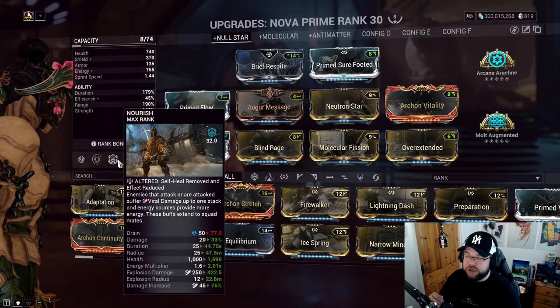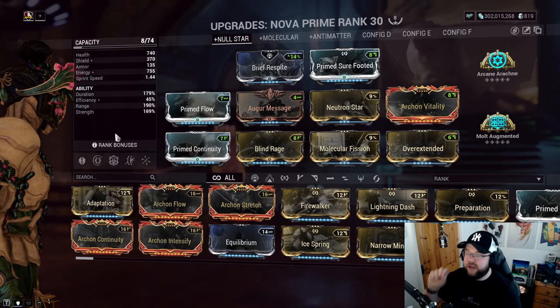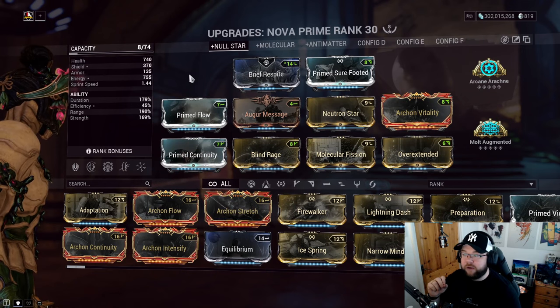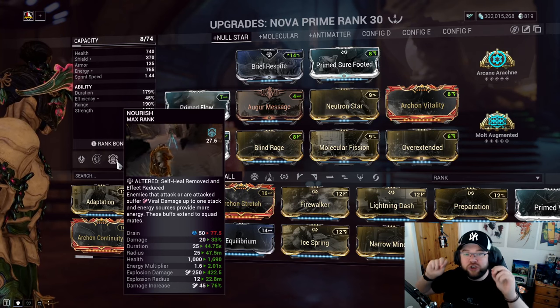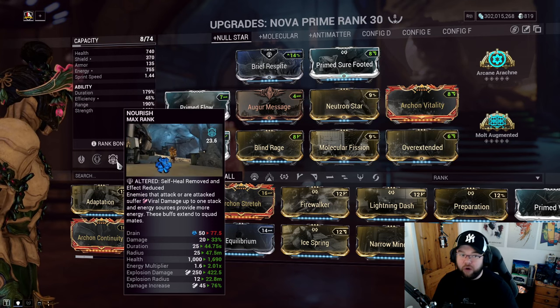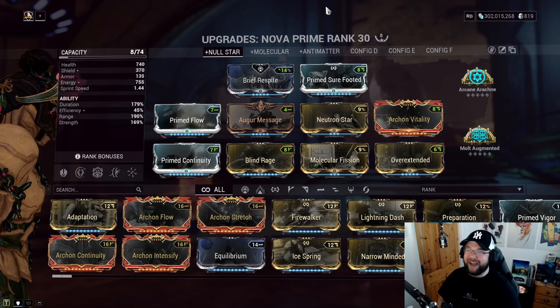Nourish costs 77 energy versus something like Roar at 38, so the idea is if I need to shield gate and get shields back quickly, I just recast Nourish. Another reason Nourish is better here — you can recast it without an additional augment, and there aren't many mod slots left for another augment anyway.